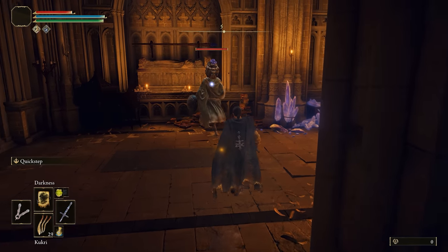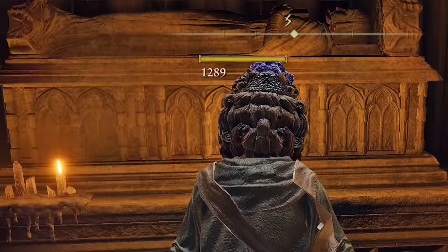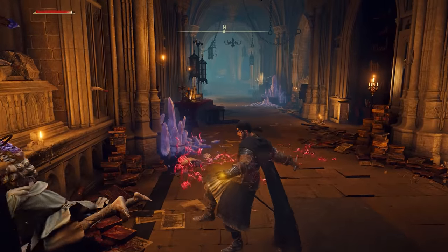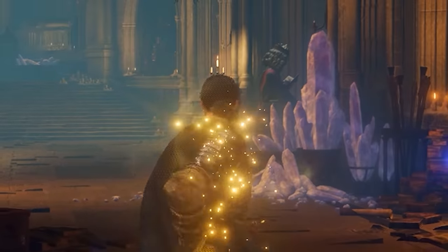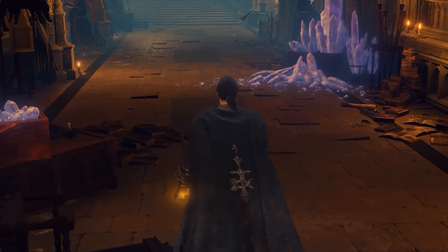None of the other tools are needed at that point, but if you want to go the route of Miséricorde in a full backstab damage build, then you do you — just make sure no one sees it. Get it? That's the whole point. No, but seriously, that's embarrassing.